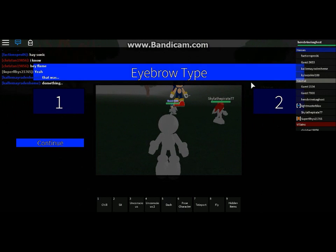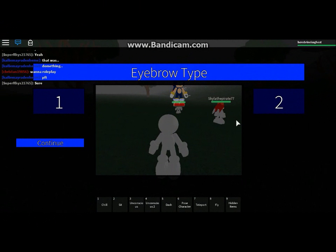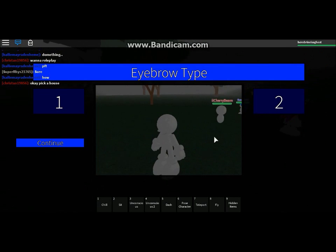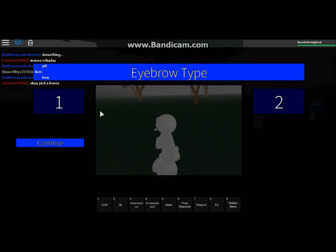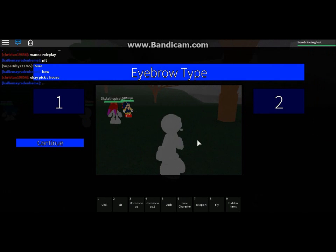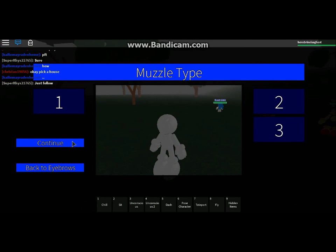I'm gonna show the whole process of me making the character. The first thing I always do is select my eyebrow type to be number two instead of number one, because I always make characters that have split eyes. Unless I'm being a canon character like Shadow, Silver, Sonic, or Tails, then I'll pick a different style depending on what they are. Continue.